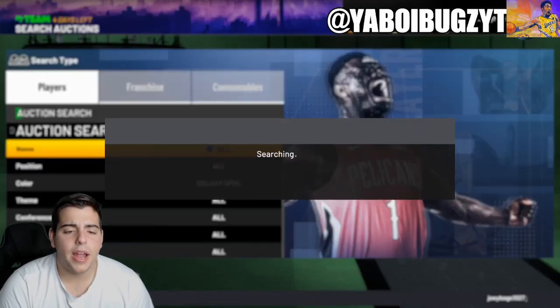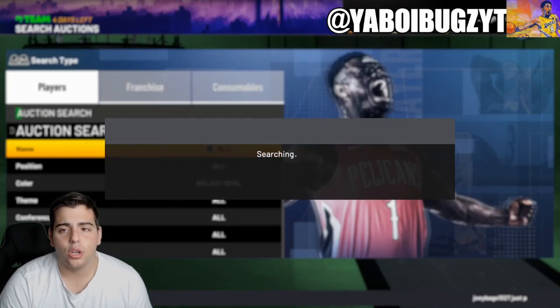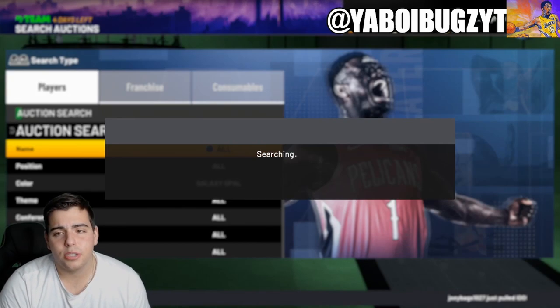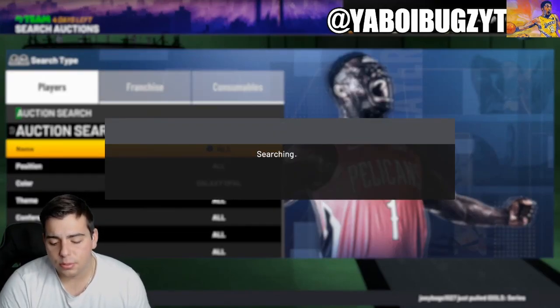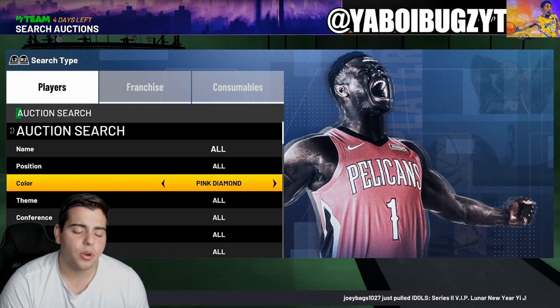Galaxy Opal minimum buyout — you just got to refresh, you don't got to do anything else. Minimum buyout 500. This filter is probably one of the best filters in the game to make the most MT possible. I'm going to go over some other snipe filters that are slept on that a lot of people don't really know about. This snipe filter right here is most definitely one of the best.